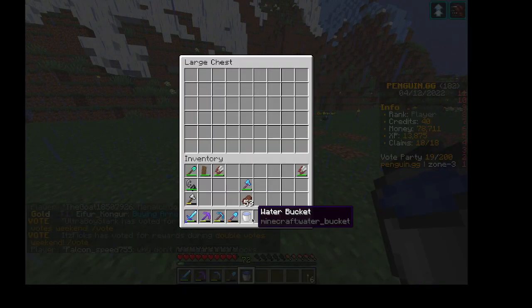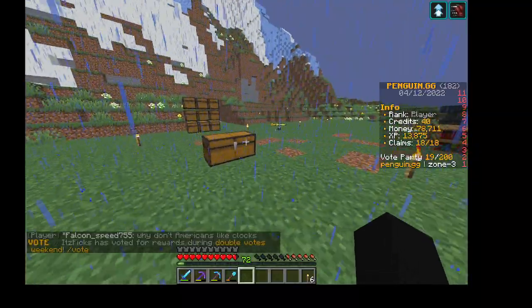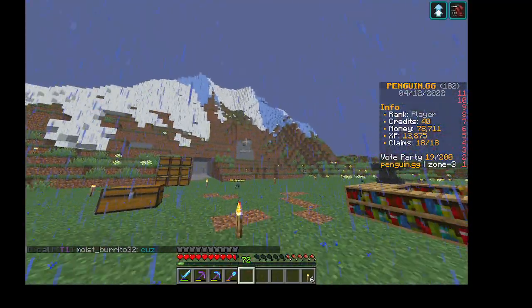First resource here is a water bucket. I'm going to go off-camera and grab most of the resources that I need, and then I'm going to start building it. I'm going to build it up here on this ledge, so I'm going to clear out an area for it and then go on from there.